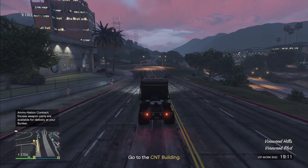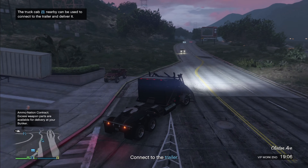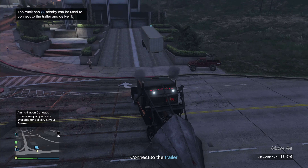Or you can do Haulage in around three minutes by attaching your own Phantom Wedge and job warping to the drop-off location, which also pays out sixty one and a half thousand dollars.